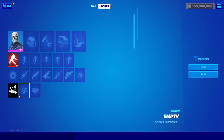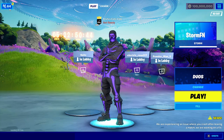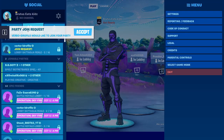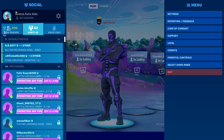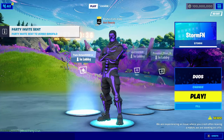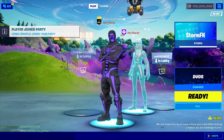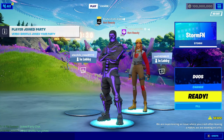You can also change your music, loading screen, and other options. Once you're in, you can invite friends — when they join your party they'll be able to see your OG skins like the Purple Skull Trooper and other cosmetics.